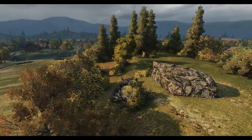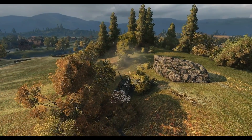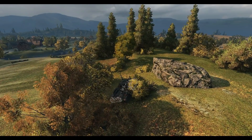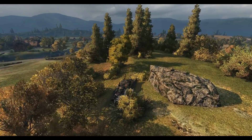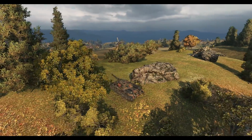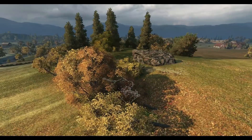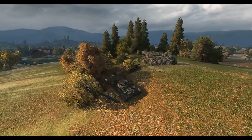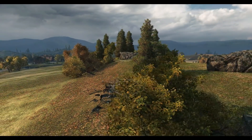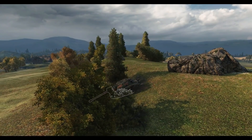With the extra dispersion buffs, the IS-7 can be used in a lot more situations now. It's not so much the case where you'd take it, it would sit in one specific position, and if the enemy didn't push that side the tank was useless. Now it's actually a good tank — you can use it on maps like Prokhorovka in the middle, and of course Redshire. The speed, the alpha, the hit points, and of course the turret just make it overall a pretty good tank.